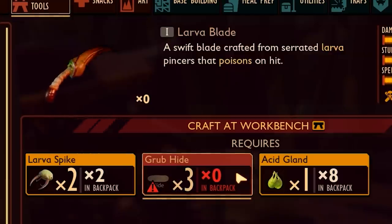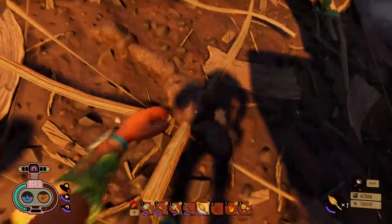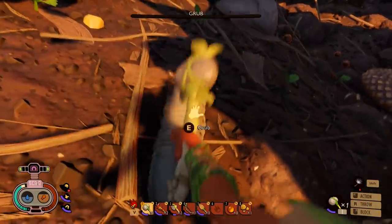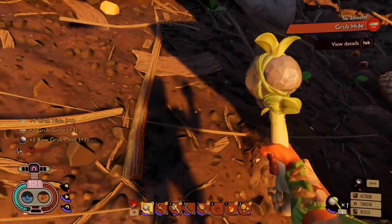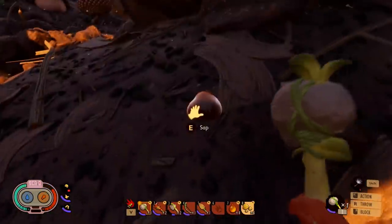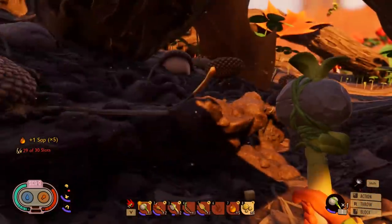A larva blade would also be nice and give me some options. I do think I know where to find the grub hide. Well, there's a wolf spider — I'm definitely way too low on health to deal with it though. Pretty sure these are the grubs. They don't really fight back, so that's kind of nice. And there we go, grub hide. We can study those and make stuff out of them too. I'm also picking up sap while looking for grubs so I can make bandages to heal myself, because I'm taking a lot of damage fighting all these bugs.